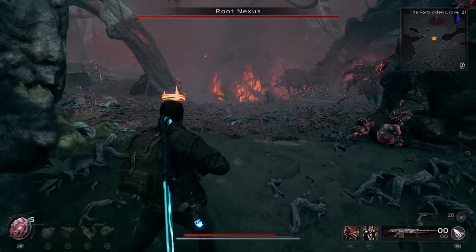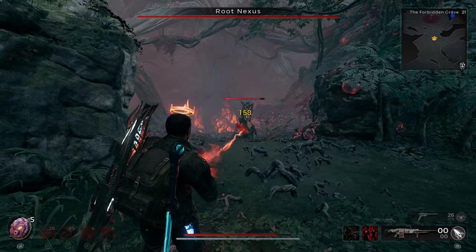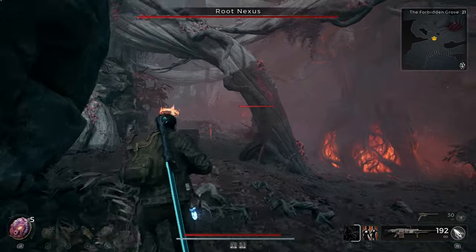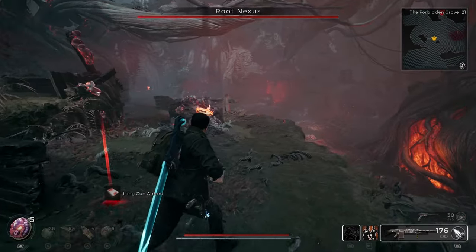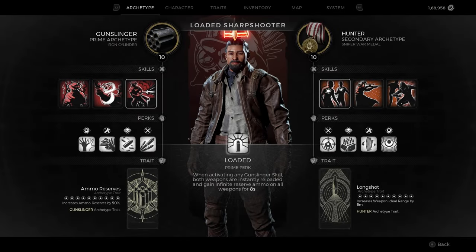After spending all my ammo, I'm currently at 0 ammo, and I will use the Quickdraw skill from Gunslinger — and I'll have a full clip of ammo. The most important segment for any build design is the archetype. The primary archetype should be Gunslinger, and we'll need its primary perk, Loaded. This means while activating any of the skills, both our weapons will be reloaded and we'll have infinite ammo reserves for 8 seconds, so we can get ammo from it as many times as we want.